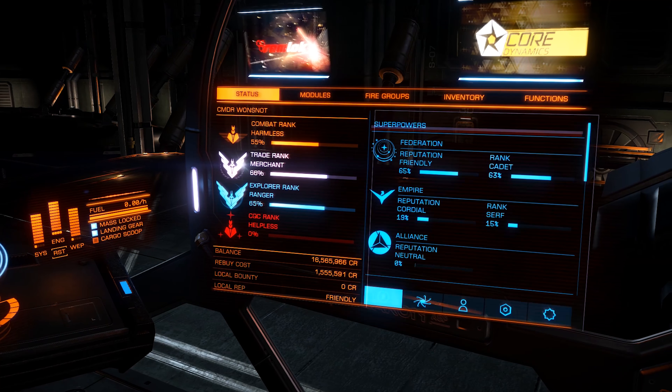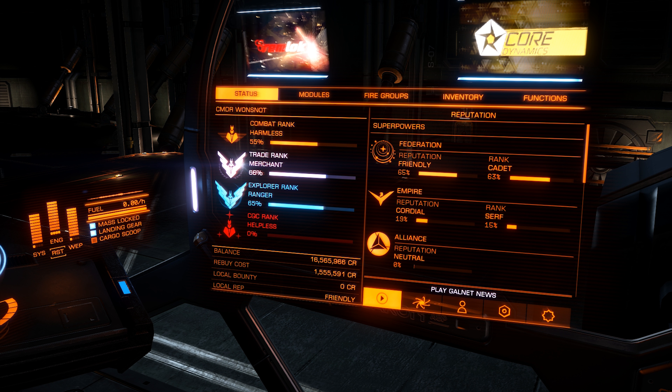A lot of you may be wanting to figure out how to rank up with your superpowers so that you can get the bigger, better ships like the Federation Dropship or the Imperial Cutter, or even get the permits to go out to places you haven't been yet. I've found a way to do it and I wanted to share that with you.